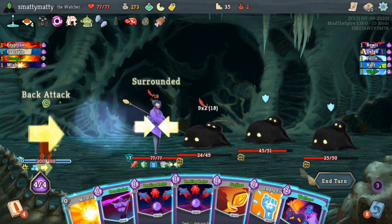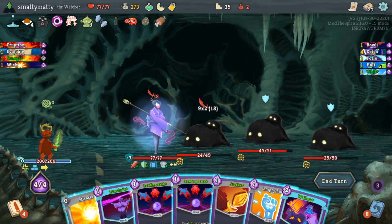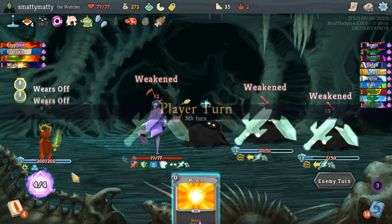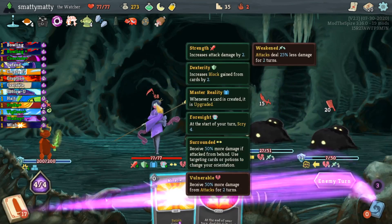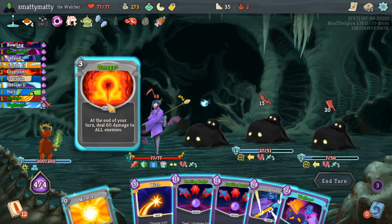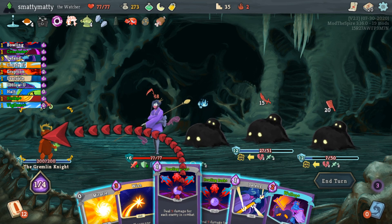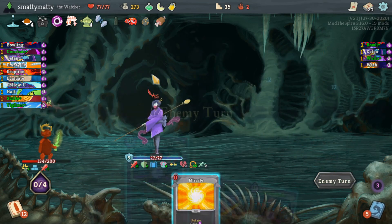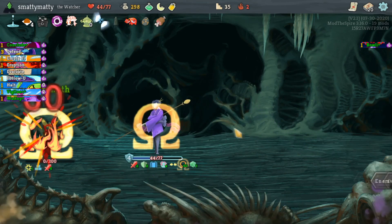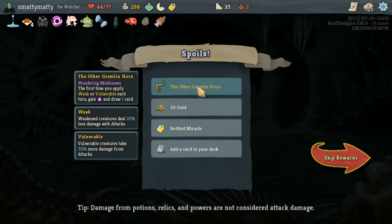Meet the Gremlin Knight, the energetic love child of the Champ and the Gremlin Nob. He'll attack you from the back, similar to how the act 4 elite fight works. He starts every combat with 50 block and a Barricade to keep it between turns, and his Enraged passive causes him to gain 1 strength every time he takes damage. He'll spend his turns debuffing you and dealing a little bit of damage, and on death he will drop the Other Gremlin Horn, a relic that gives you energy and card draw the first time you inflict vulnerable or weak per turn.